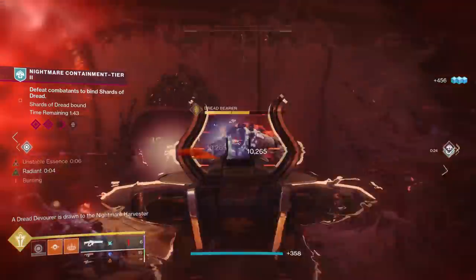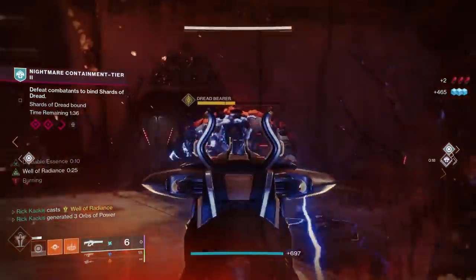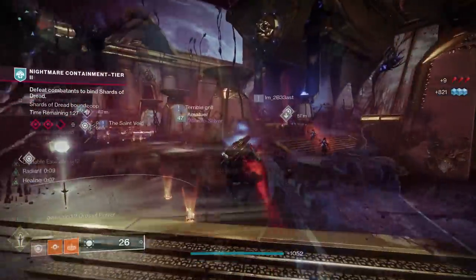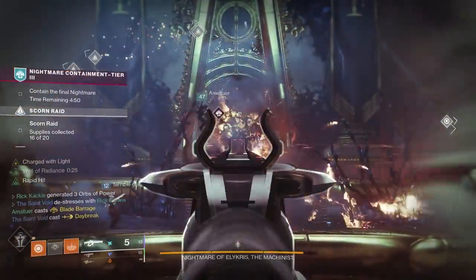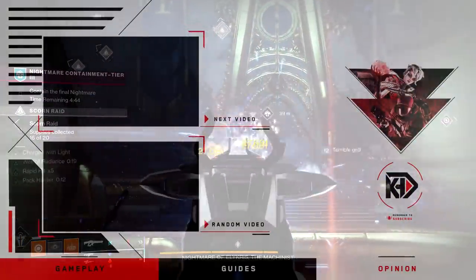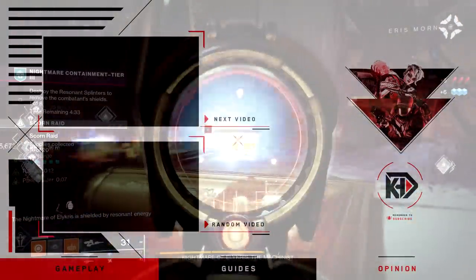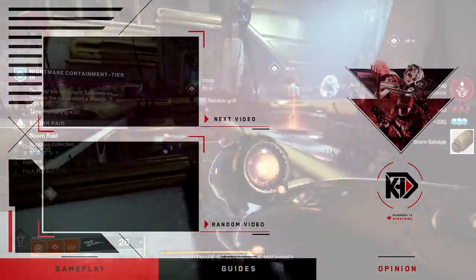That is the new Storm Chaser linear fusion — the new top dog for PvE DPS. It's pure power creep: outright better than the other options without needing a setup like Bait and Switch — just shoots incredibly high damage right out of the gate. Hope you enjoyed and found this informative. If you did, please rate and share the video. Subscribe for more Destiny 2 content and follow me on Twitter at Rick Kackis, linked in the description. Have a good day.